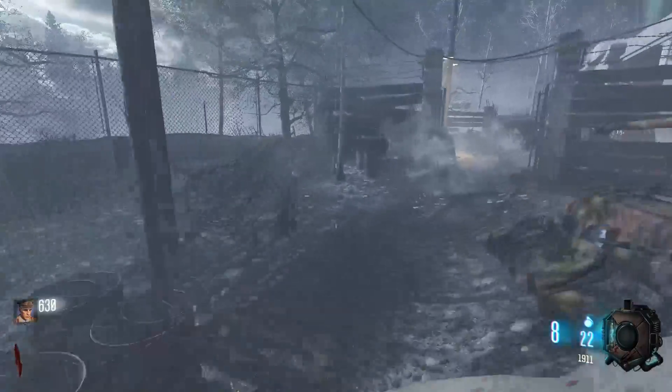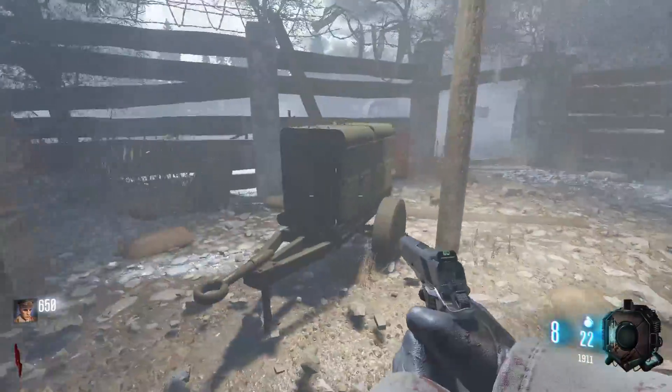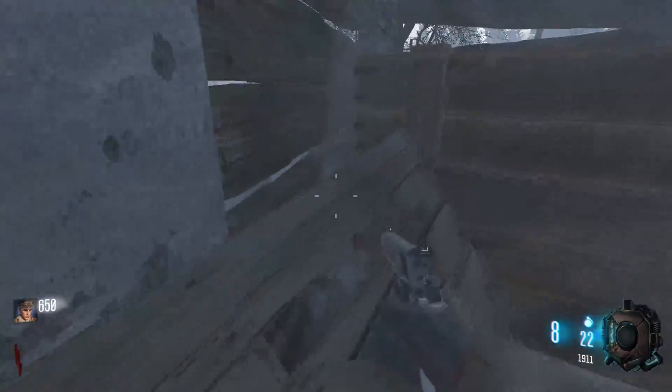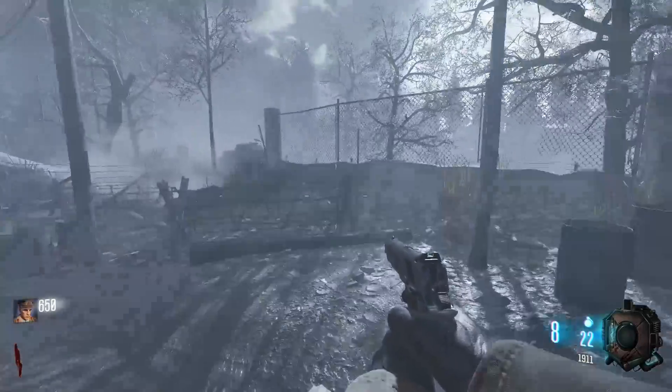Seems like you can just walk right through all these tanks as well. Can you do the same with this truck here? Seems like it. That's the save assets, right? So most things we encounter outside, we're going to be able to walk through. Like, we can walk through this wall. Can't walk through the pillar, it seems, but we can walk through the wall, which is interesting.